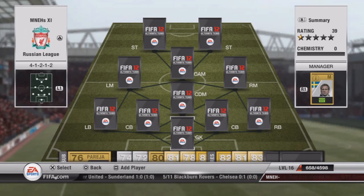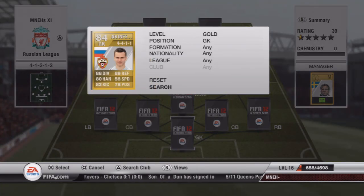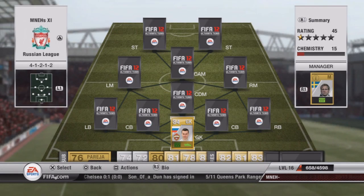Hey, what's going on guys, it's Moon here. Today I've got my Russian League squad builder. I'm playing the 4-1-2-1-2 formation. We'll start with our goalkeeper, Akenfev — he's going to cost you about a thousand coins, but he is top class, one of the best in Ultimate Team, up there with the likes of Stecklenberg and Neuer.